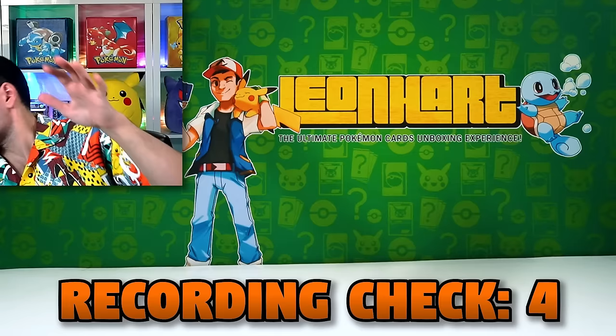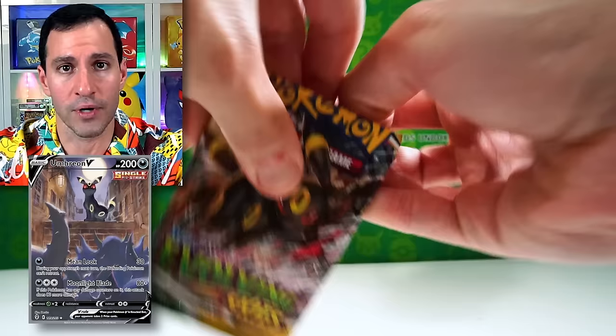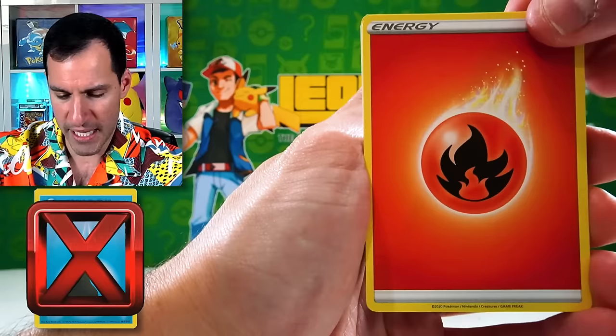We've got Evolving Skies with Umbreon on the pack art. I know we didn't pull the Mew — maybe we get a little Umbreon action or any of the Eeveelution alt arts, which would be a lot of fun. There's the code for that. I really wish I could remember what I was going to say — water energy.